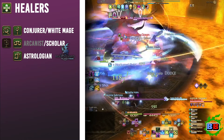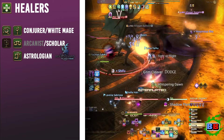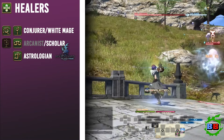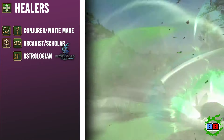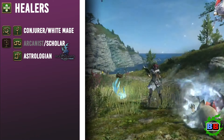The White Mage, Scholar, and Astrologian are all the available healers in the game. Additionally, unlike White Mage, you cannot obtain Scholar when you create your character — you must level an Arcanist to level 30 in order to unlock the ability to be a Scholar.